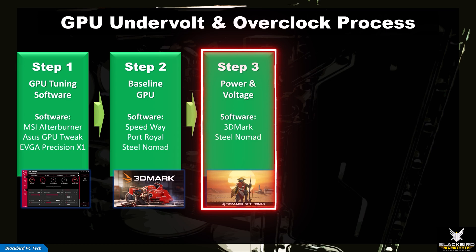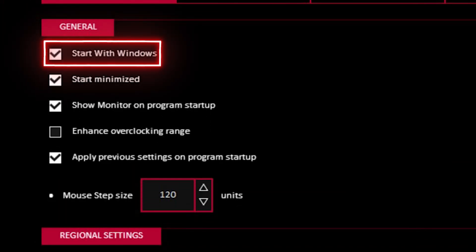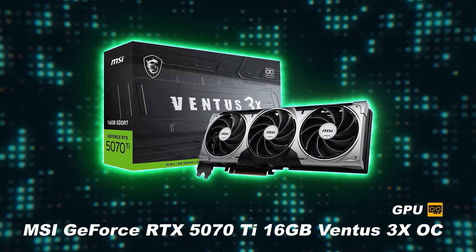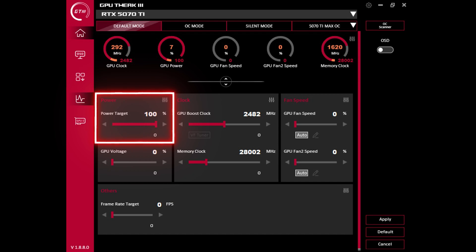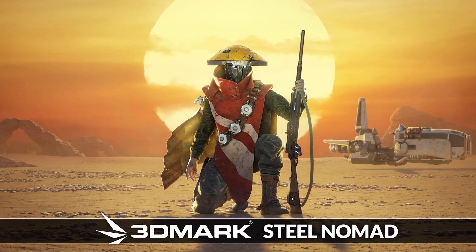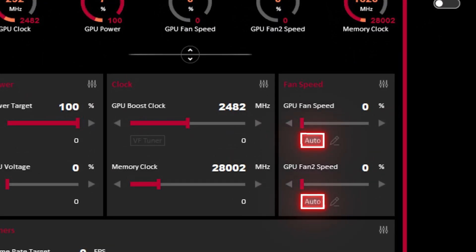Now for the fun part — this is a trial and error process. It's simple, but you need to be patient and take relatively small steps. The first thing you should do is go to settings in GPU Tweak 3 and make sure that 'start with Windows' and 'apply previous settings on program startup' are selected, then hit save. You can then increase the power target slider to the max. For my 5070 Ti, the default factory settings already has the slider all the way to the right. Hit apply and rerun one of your baseline benchmarks to see what impact the increased power has on performance. I typically use Steel Nomad as my primary GPU benchmarking tool. For this tutorial, I also left fan speed on auto — if your temperatures get too high, you should adjust this to improve cooling.